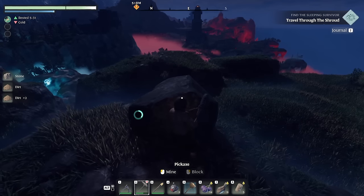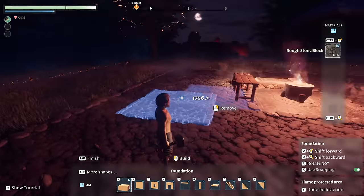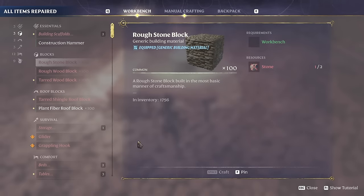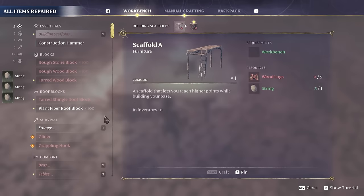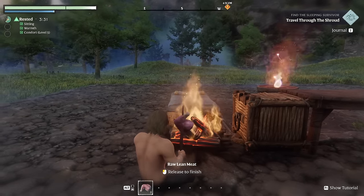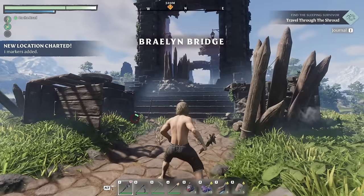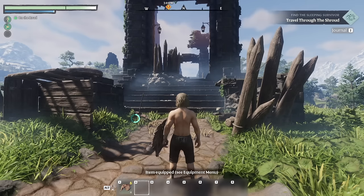Making a way up to harvest some stone. Put down another storage box — we need three string which we craft from our personal crafting menu. Let's cook a little food, then craft a club and shield and head out. We'll travel through the shroud to find that sleeping survivor. Found a new location — Braylin Bridge charted on the map.